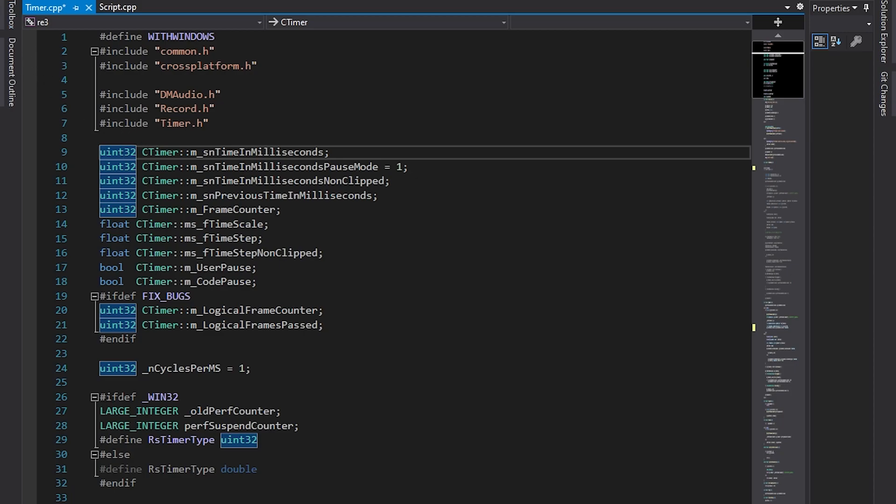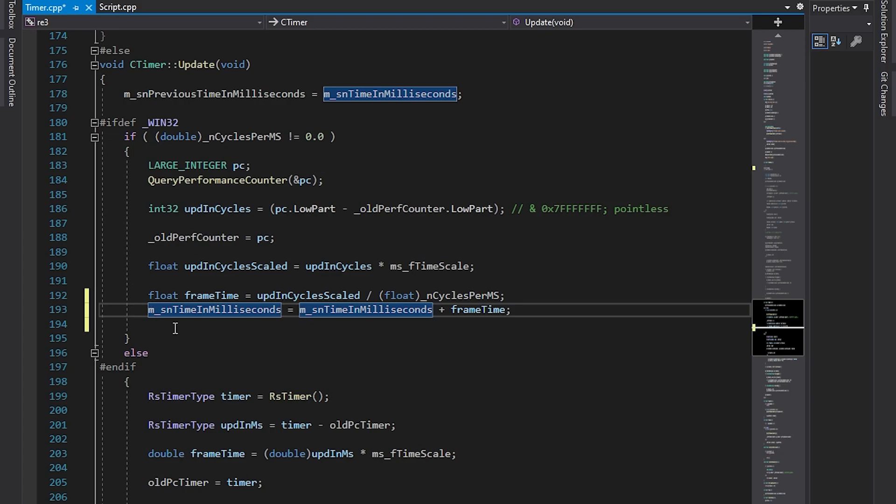So what happens when this function is called? First of all, we take the current value of the variable and we add something called frame time. Simply judging by its name, we can already assume that it is the length of one frame in milliseconds. If we look here, we'll see the same variable, and what's important is its type — it's different. It's float.